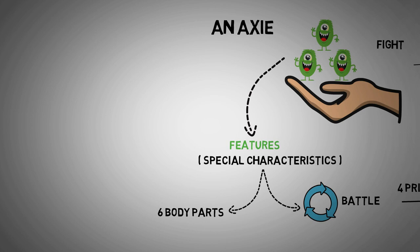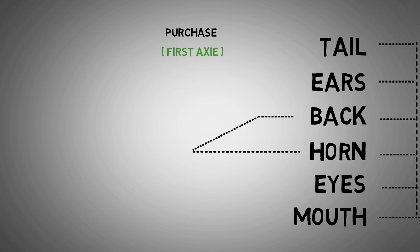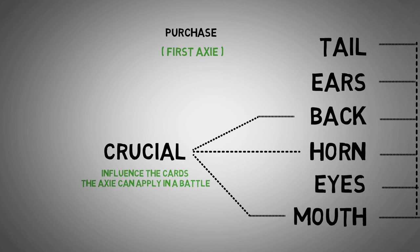An Axie has 6 body parts: mouth, eyes, horn, back, ears, and tail. At the time you purchase your first Axie, the back, mouth, and horn are very crucial as they influence the cards the Axie can apply in a battle.